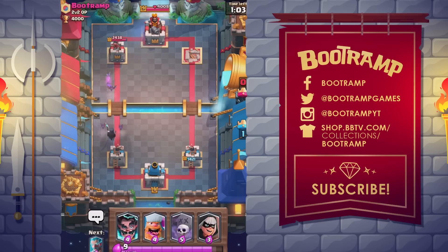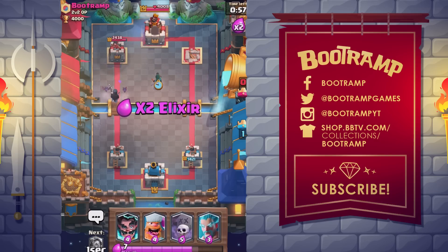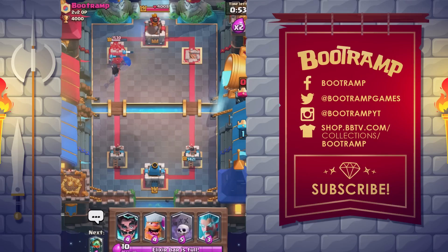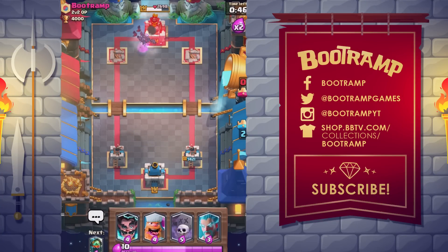Number 3: the legendary Night Witch. She's unlocked from Frozen Peak arena 8 or a legendary chest. She is a single-target melee troop with moderate hit points and high damage. She summons two bats every six seconds, which is noticeably faster than the rate at which the regular Witch summons skeletons, and she summons three bats upon death. A Night Witch costs four elixir to deploy.